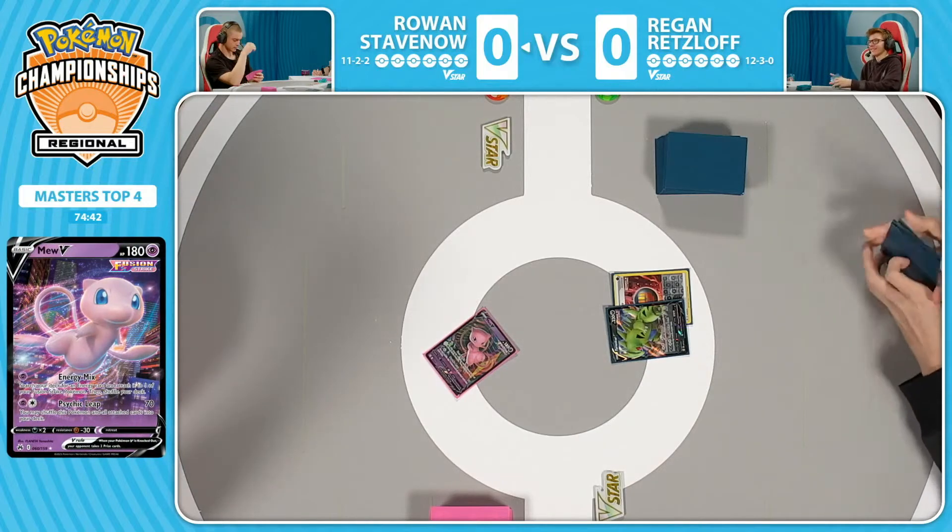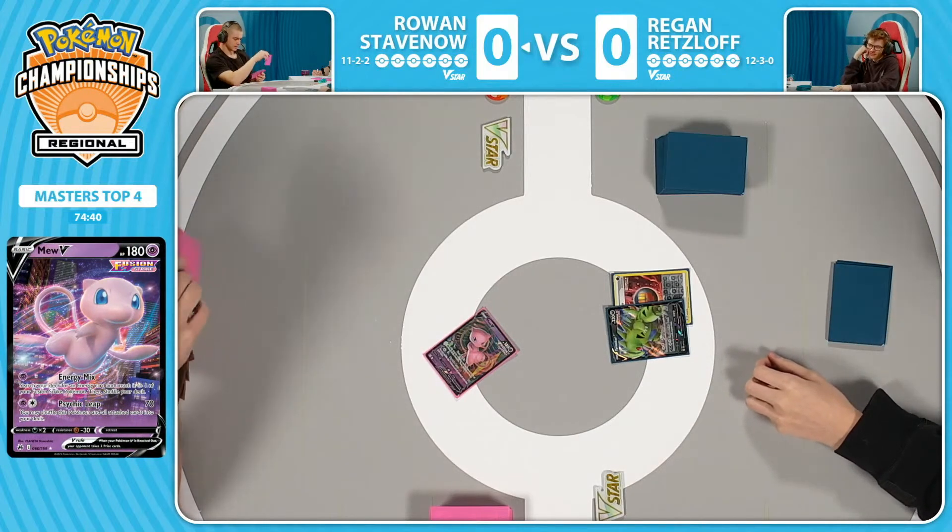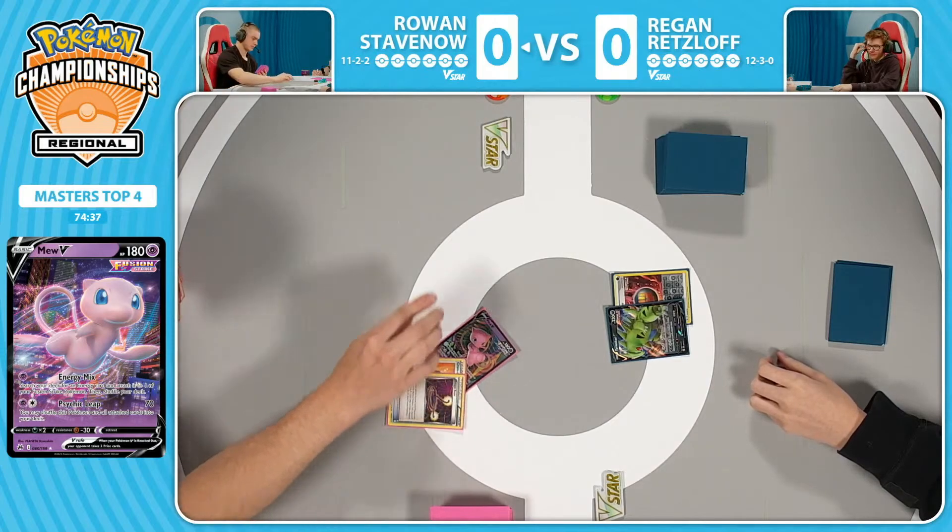Turn one. Ideally, you get the Ultra Ball, double Archeops into Lugia. Everyone loves to see that, but right now, just an energy attachment.